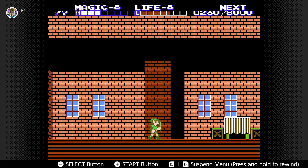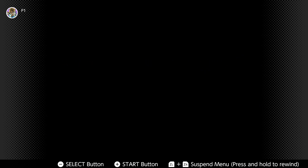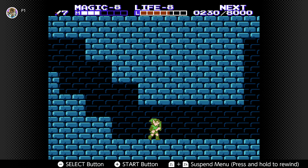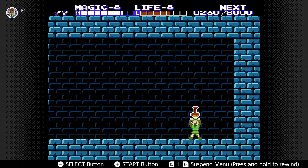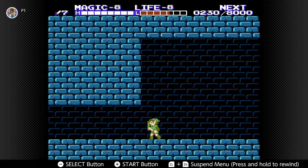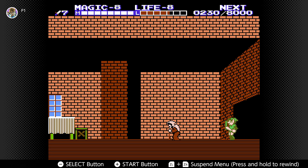If you talk to the older woman in a purple dress — she's in red in that particular shot, I don't know why — you'll come down and get our final magic container, and obviously we'll automatically get full magic, which is cool.